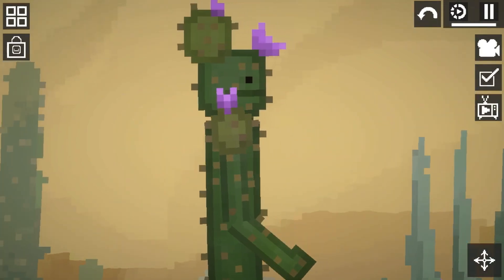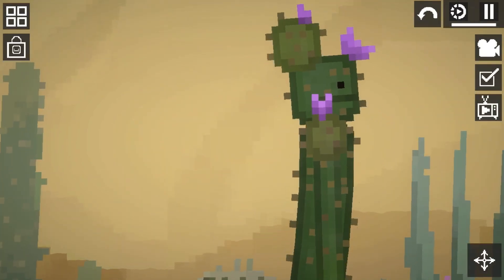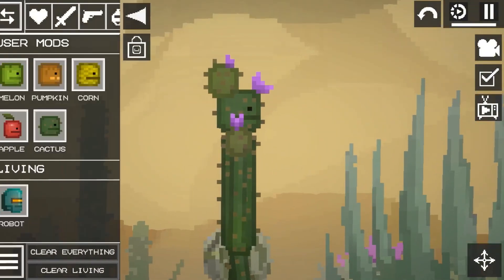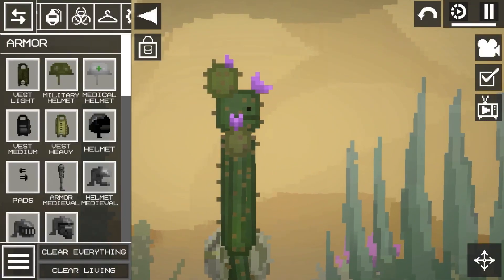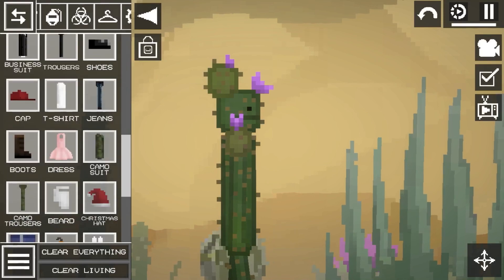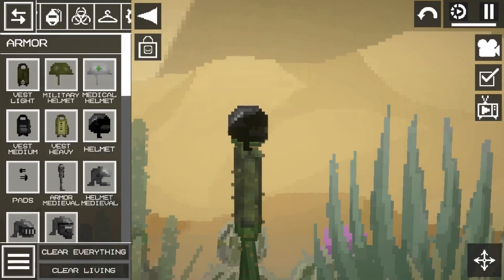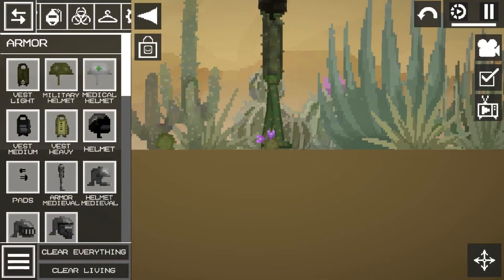The first thing that's new is a new NPC — the cactus — which can be found under the users mod. I never expected the cactus to look like this, but it's still pretty cool. If you put clothes on it, the small parts on it come off, which is pretty cool.